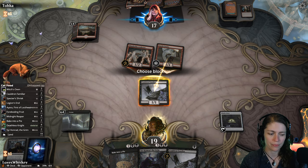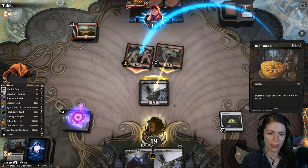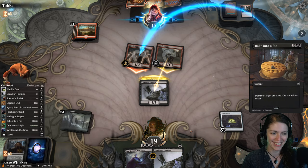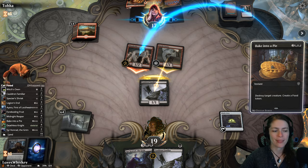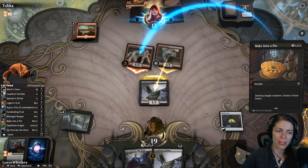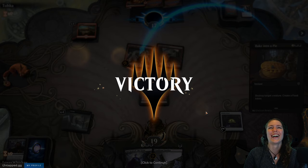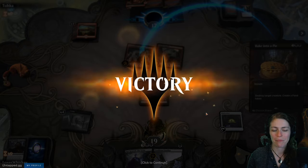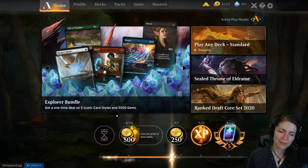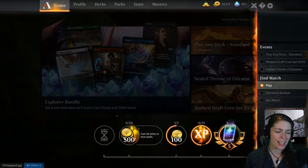We're going to block this one and Bake into a Pie the other one. Create an om nom food token. They didn't get all the pieces they needed — they got plenty of burn, which doesn't really help, and they didn't get their Cavalcade. The deck is amazing — this deck is just beautiful.